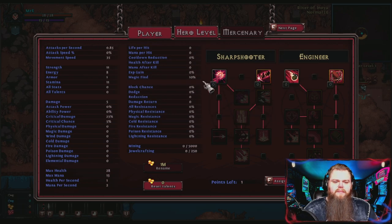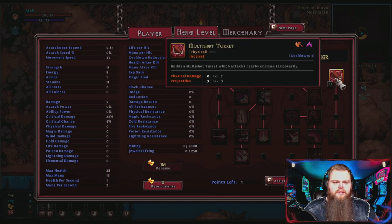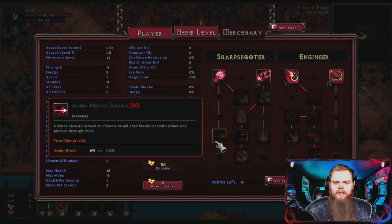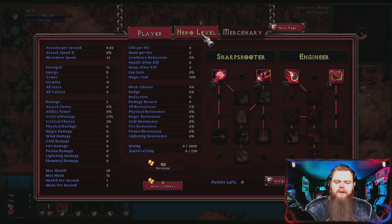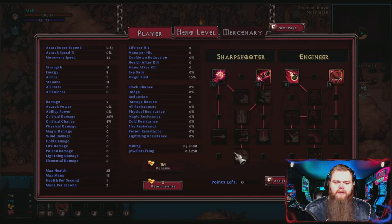Hero levels aren't something to worry about right now — you only unlock that once you hit level 100, which will take most of you about three days to a week depending on how much time you have to play and how many times you die. Mercenary is locked for now, which I'll explain in a second. For now, just plug in one point and let's move on.